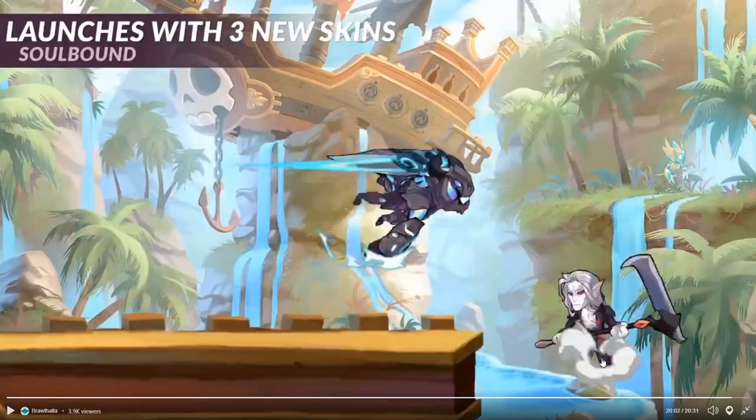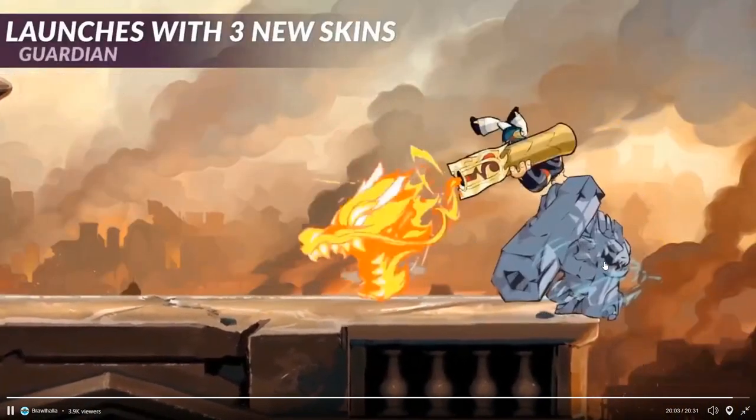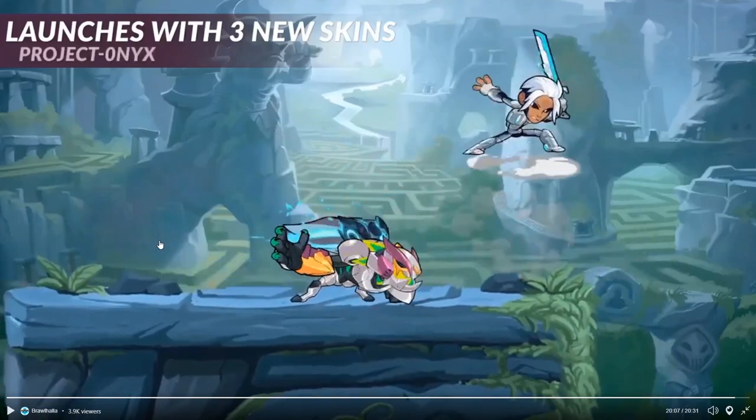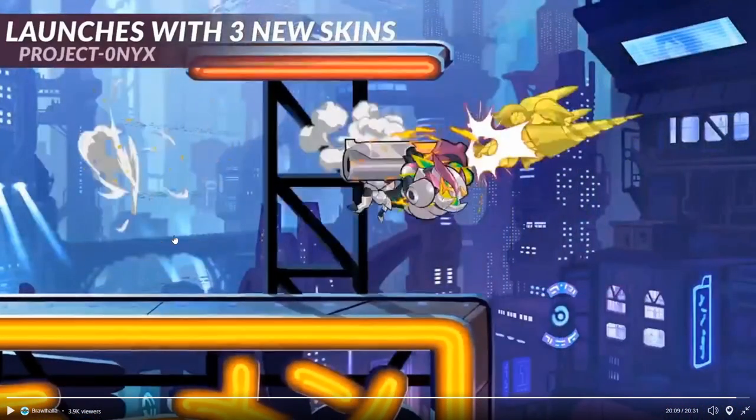There he is with the gauntlets. This is the guardian skin. Wow — he's got like a big tail too, look at that. And then we have the project onyx skin, which kind of makes him look like Vector. The colors on that are amazing.